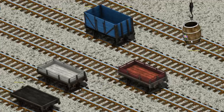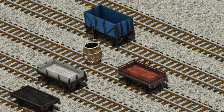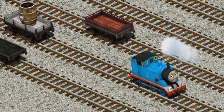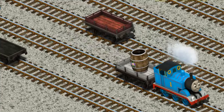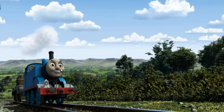Now the cargo must be loaded. Help Cranky find the white flatbed. Thomas set out for the fair.